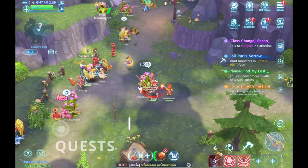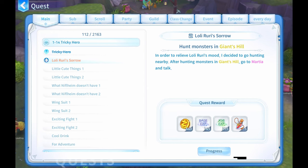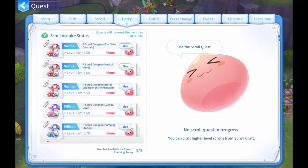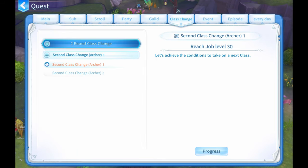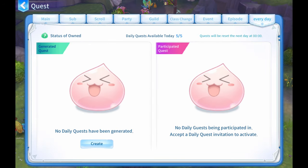Looking at the quest menu, you will be overwhelmed with how many tabs are in here. We've got the main, sub, scroll, party, guild, class change, event, episode, and every day — which means daily quests.